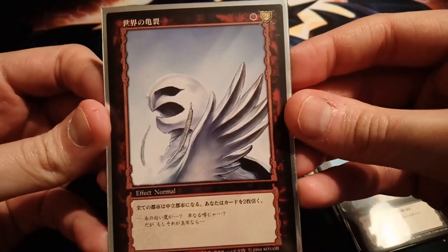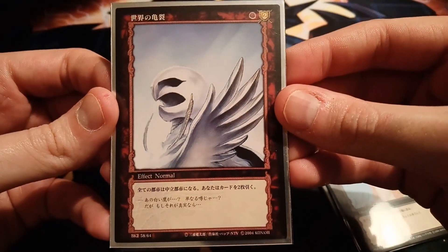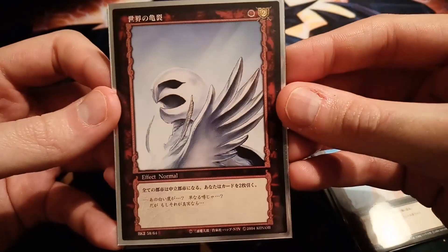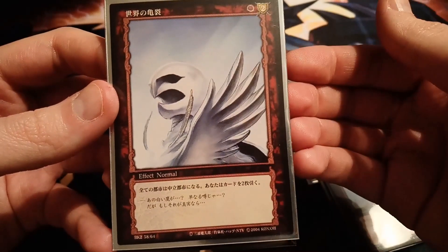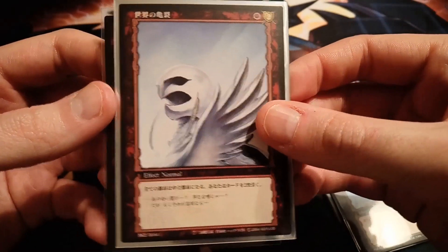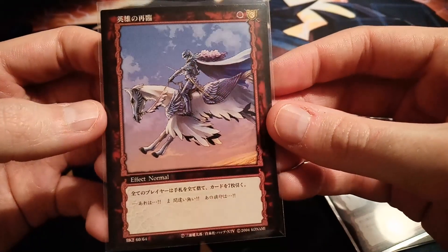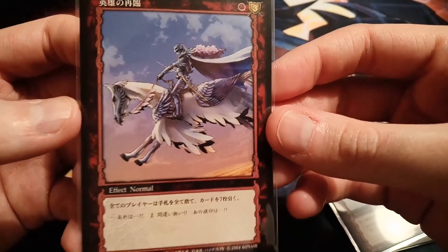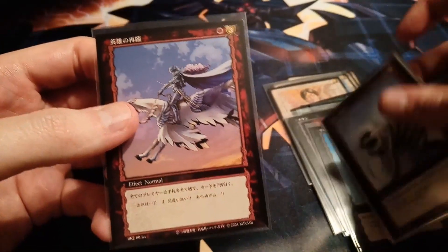Then we have another one of my favorites — I believe this is called 'A Crack in the World,' which shows Griffith's armor. It's really simple but I really like it. And then we have 'The Second Coming of a Hero,' which is an effect card but does feature Griffith on it. So some cool red cards, cool black cards, cool green cards, and cool white cards.